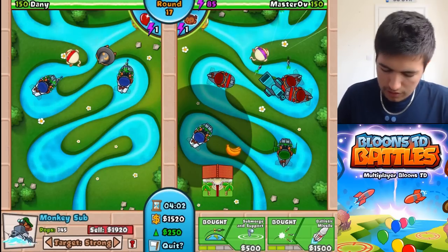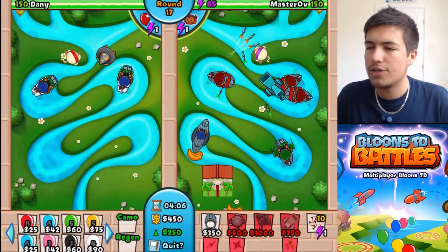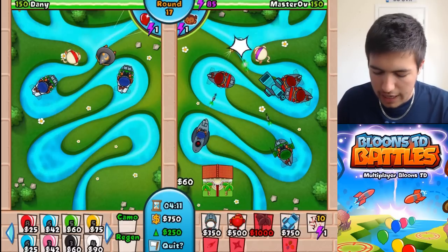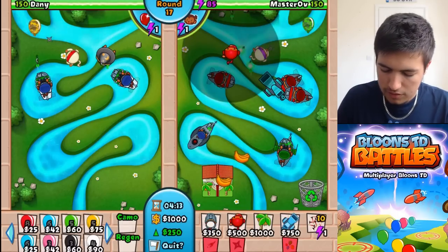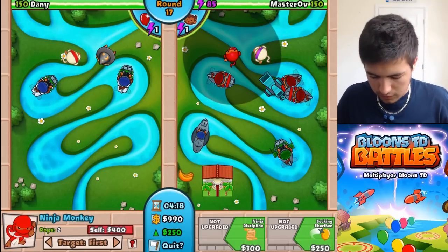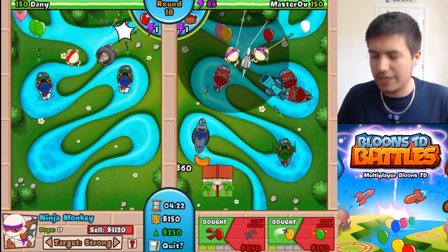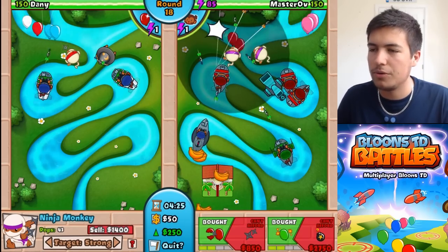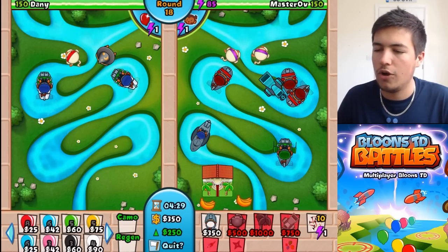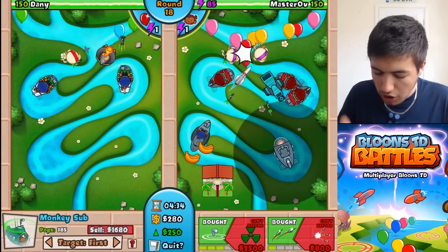He can go for the strongest too. Looking good so far. That's another thing about the flash bomb — he can take out the lead balloons. So you can target the strongest. Which level do lead balloons come? I don't think they come for a little while, so we should be okay. We're just starting to rack up some money.